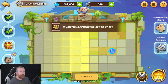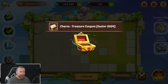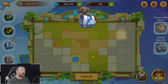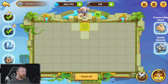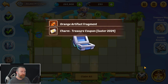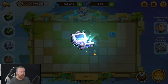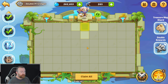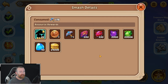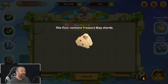It cared about soul awakenings, profit orbs, and all that other stuff — not really this right here. So we're going to keep working our way down. We're at one treasure map shard out of three for the second grouping. We got a mysterious artifact selection chest. We're also getting sky chests, which are essentially going to give us stellar shards or star spawn cores. Star spawn cores turn into more cookies, which are more soul awakenings for our star spawn.